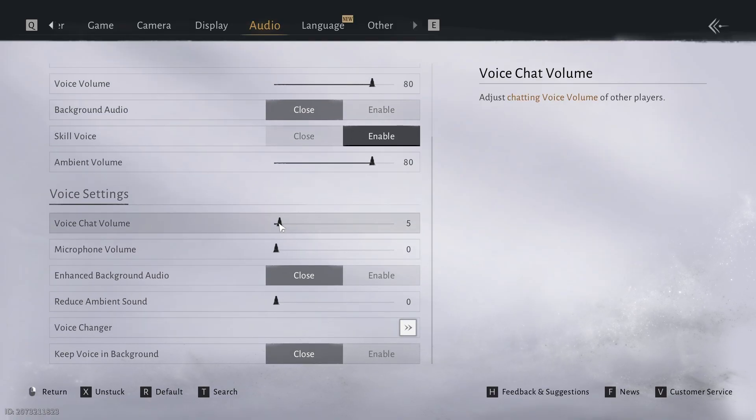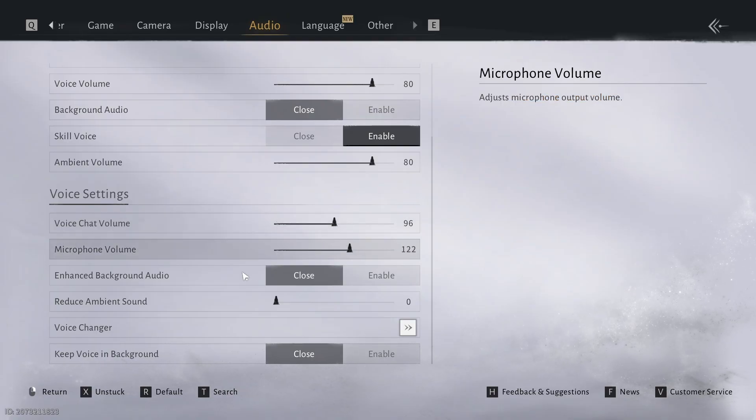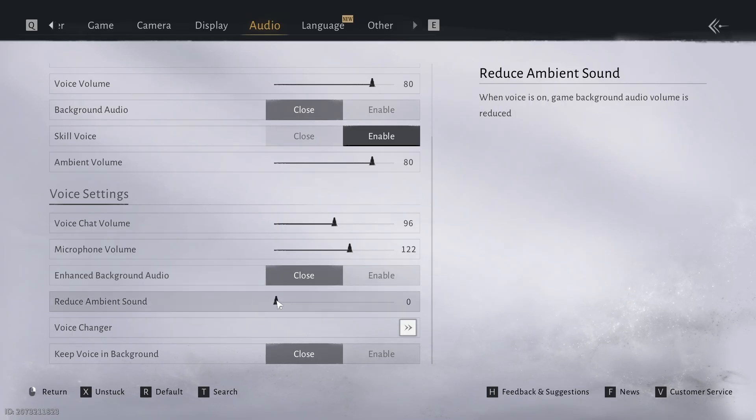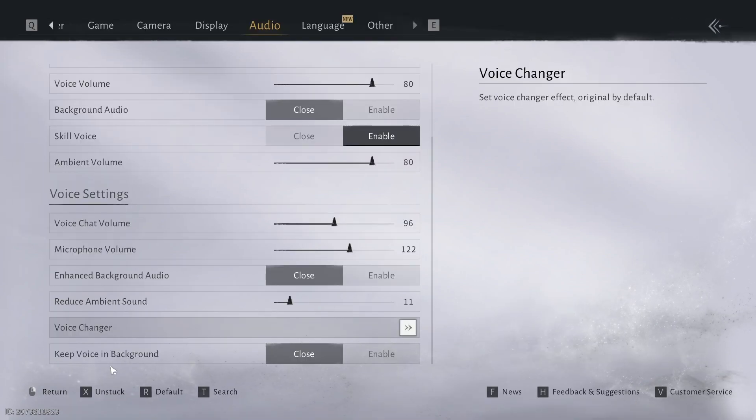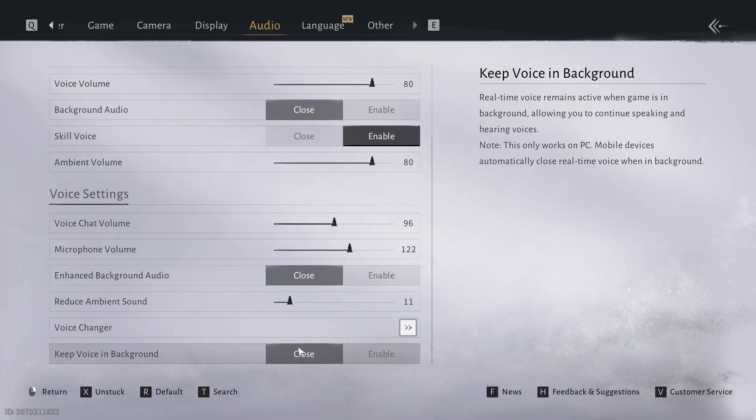First, we're going to set the voice chat volume so we can hear other players louder or quieter. We can also adjust the volume of our microphone when we speak. There's also an option to reduce background noise, another one to reduce ambient sounds when listening, and you can even change your voice using the voice changer option with some of the default filters.